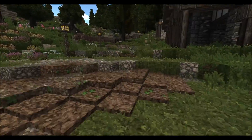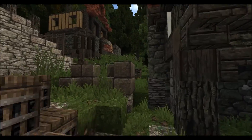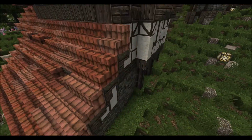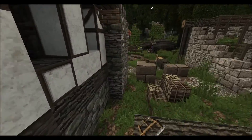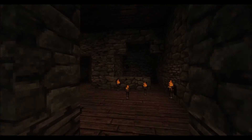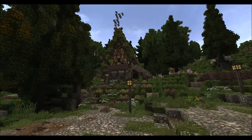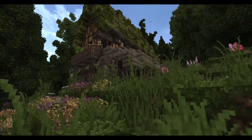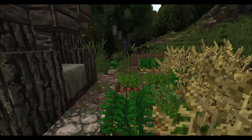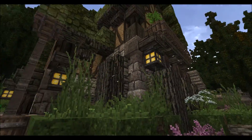Moving on, we head up this road and get to this monstrosity of a house. A lot of these houses aren't finished — I don't think this one has glass on the windows yet, but it's a work in progress. The outside's getting there, and the door was tucked inside. Looking forward to seeing how that turns out. The roof just blends in with all the foliage and trees around it — lots of detail out here.